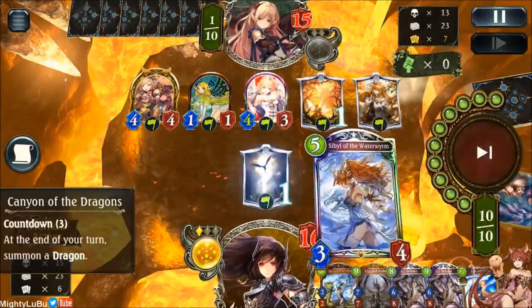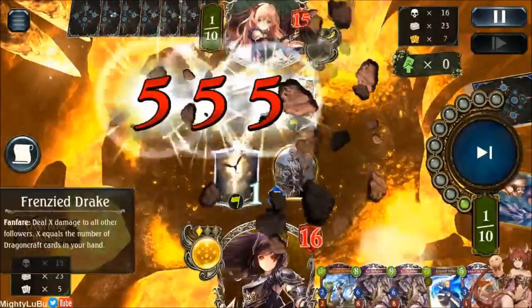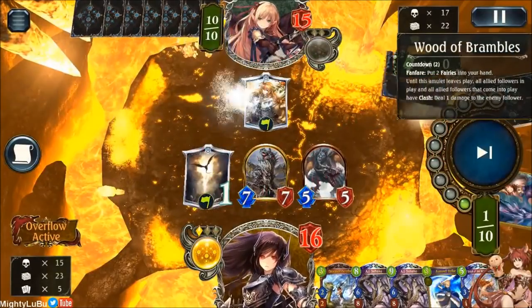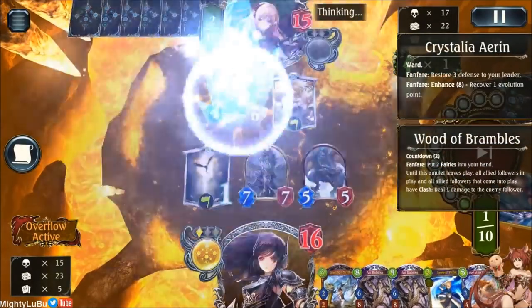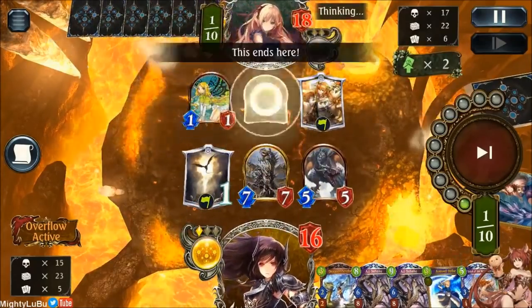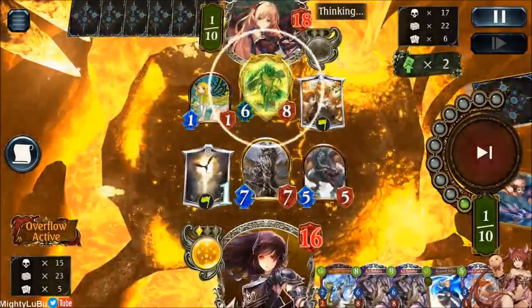So here my only play — we just drop the Frenzy Drake, remove his board. Now we have even more Dragons, his board is cleared. He can't do it again, right? He clears my board again. This guy is the king of games over here.